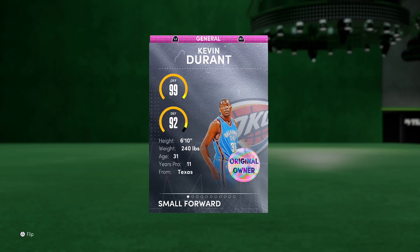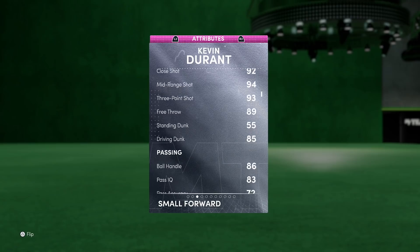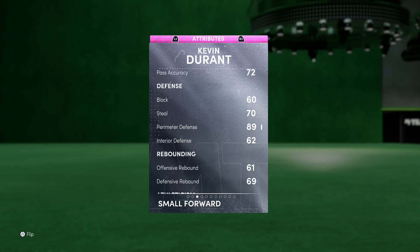99 offensive overall — no surprise. 92 defense, 6'10" — that all looks amazing. When we look at the stats, things look even better: 90 driving layup, 88 draw foul, he's even got some post game, 94 mid-range, 93 three-pointer, 89 free throw, 85 driving dunk. This card is already looking like he's going to be the best small forward slash power forward in the game.